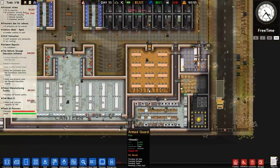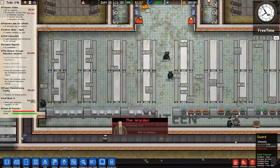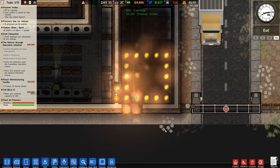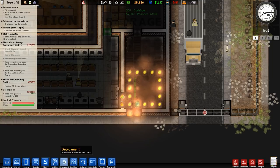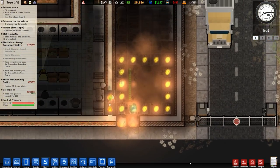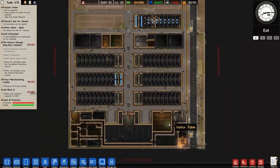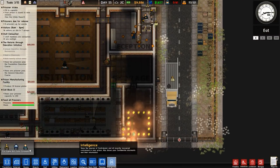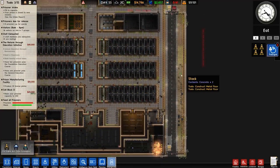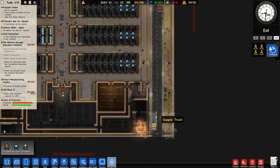A power surge has caused the generator to explode. Yes it has - as you can see, a slight issue. Something we should probably deal with sooner rather than later because the power is completely out everywhere. We need to go to emergency services and call in the fire brigade. I'm only going to call in one because I'm a big cheapskate. I'm going to manually open that door to get the fire brigade in as soon as possible. They're doing it automatically - I'll just shift them a bit closer and spray that there.